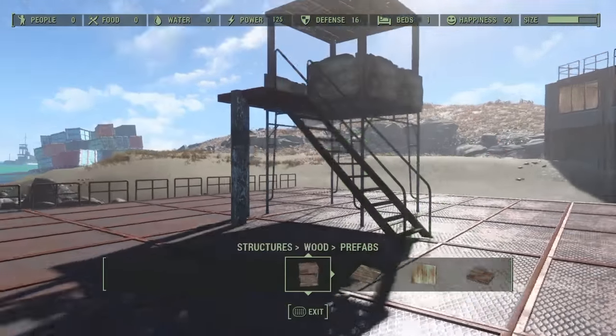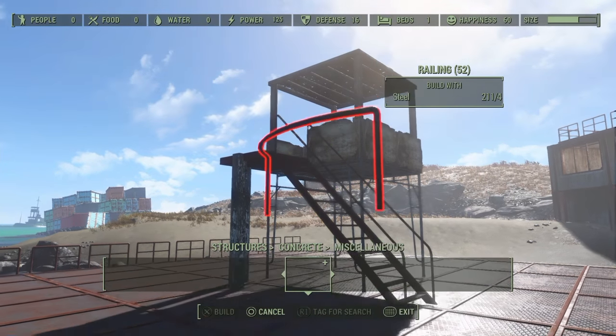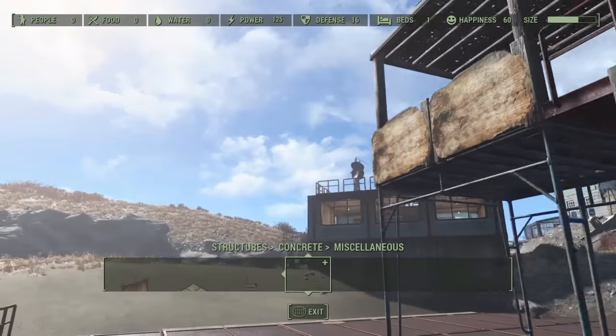The first one, DLC 1 for the Wasteland Workshop. Now we put up here — I forgot a few parts, apologies — so we're just going to go into metal. We're going into the concrete section and we're going to get some of these side railings as well, which actually give it a nice look.